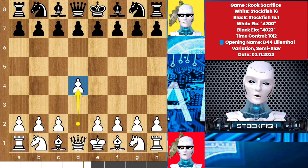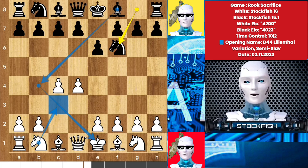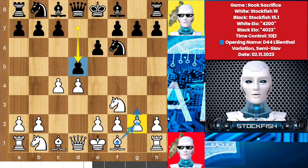I started with d4, we have Horwitz defense. c4, knight to f6. I didn't play knight c3 because the game would convert into Nimzo-Indian. I would like to play anti Nimzo-Indian attack. d5 and the game converted into Queen's Gambit Declined opening. I didn't play Catalan opening, rather I chose to play knight c3.